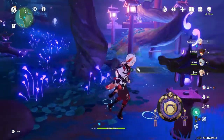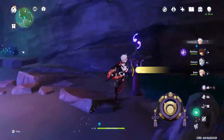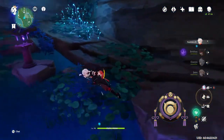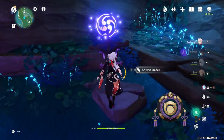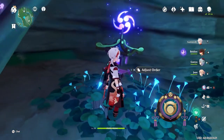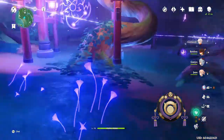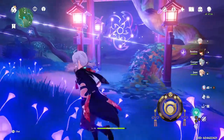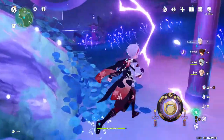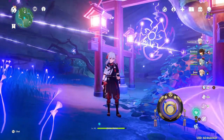So for example, the first dot goes to the right, so you assign that shrine position one, then two, three, four, and five. When you pray at the temple it creates the path and spawns an enemy — one of the big bulky samurai guys. When you defeat him it cleanses the shrine.